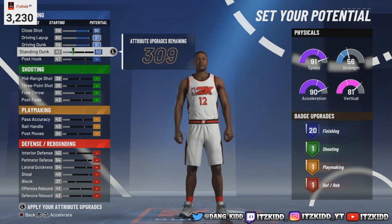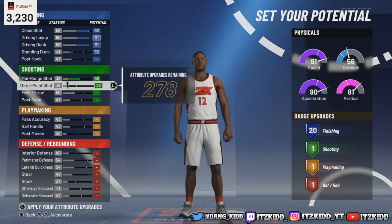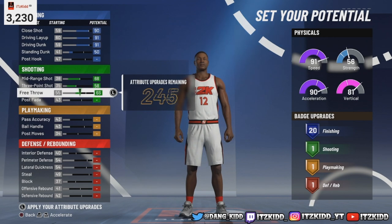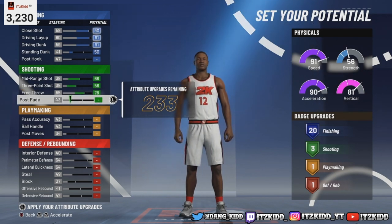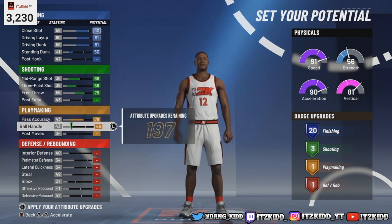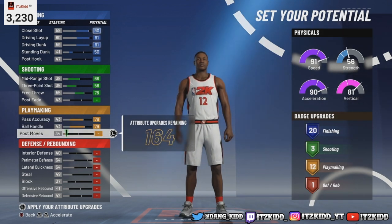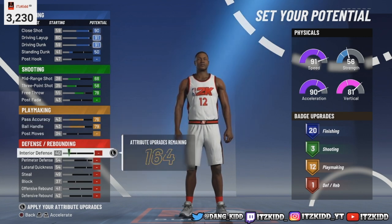We already got a 90 finishing, so we leave the standard right there and that'll give us 20. We do want to put a little shooting on this build — one and a half of shooting. Leave the free throw right there at 78, that'll give you three shooting badges. For the playmaking we're just gonna upgrade the ball handle and pass accuracy — that gives us 12 playmaking badges.